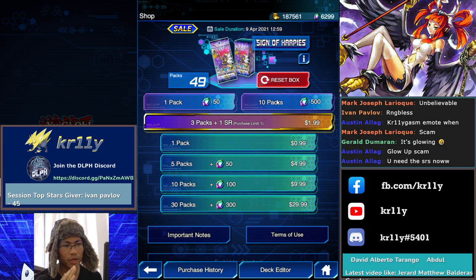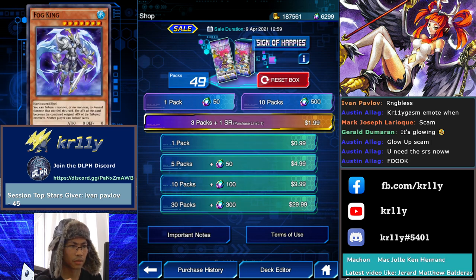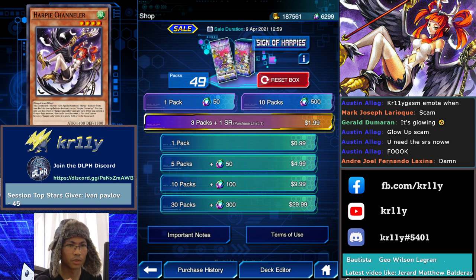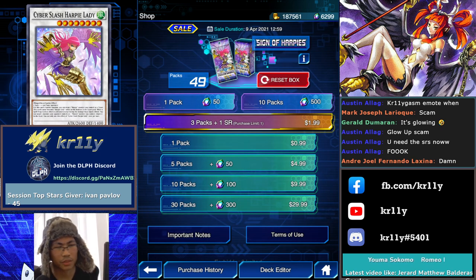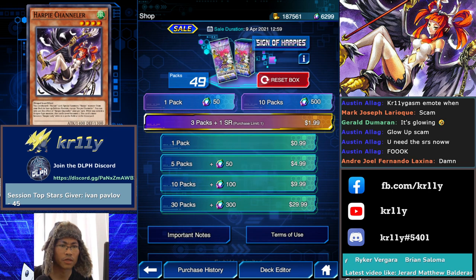We're already halfway through the box and we still haven't got the Miyabi, FA Auto Navigator, Fog King. We got one Channeler. I'm thinking of resetting — should I reset, guys? We'll get the Cyber Slash anyway on the next round. But we're missing the Channeler... actually, the Channeler is still there so I will not reset.